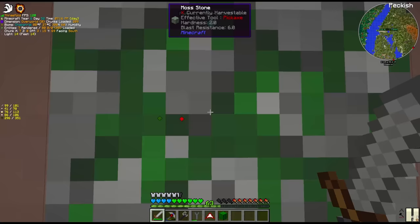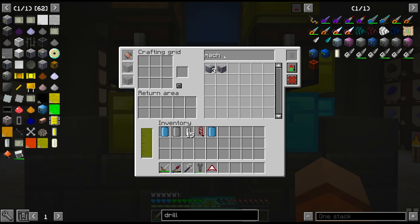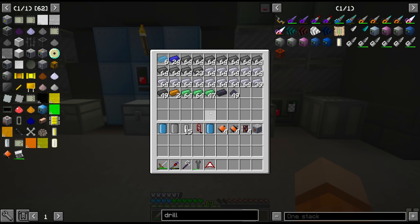By now though, there is another way to do this: the tier 1 multi-block fluid drilling rig. So for this, we're going to need an MV machine hull, 4 MV circuits, 4 MV pumps, 4 MV motors — which we should have. We also need cobalt, which I did previously smelt through the blast furnace. It's in one of these chests. This has to be turned into gears; I believe we need 4.